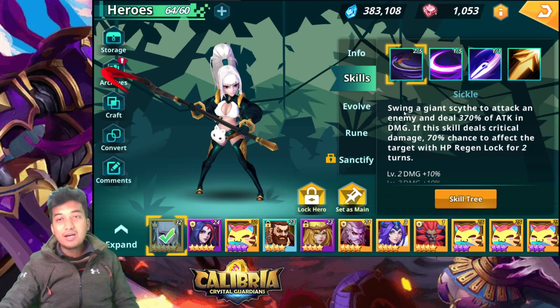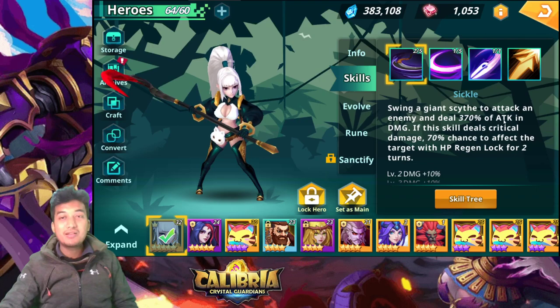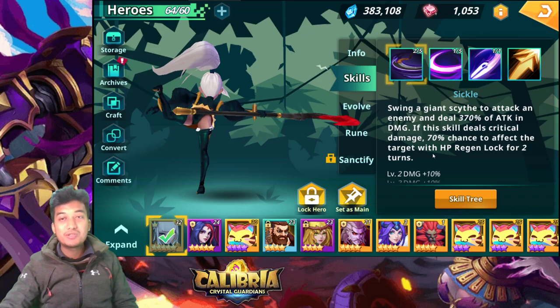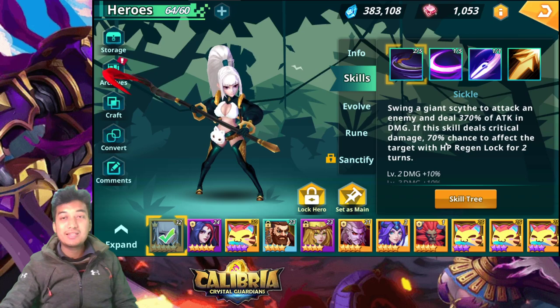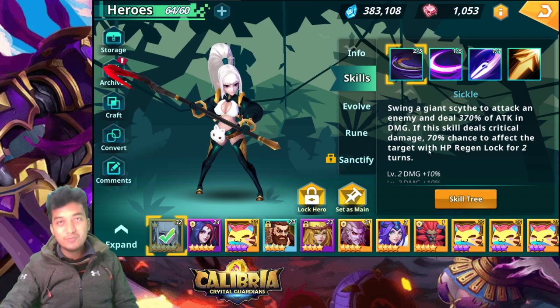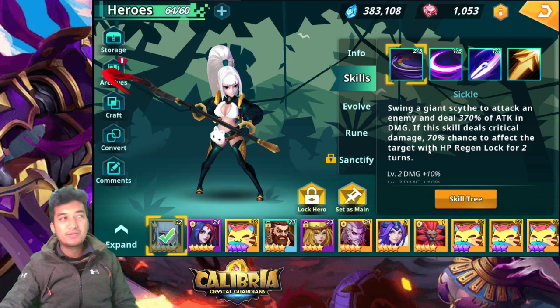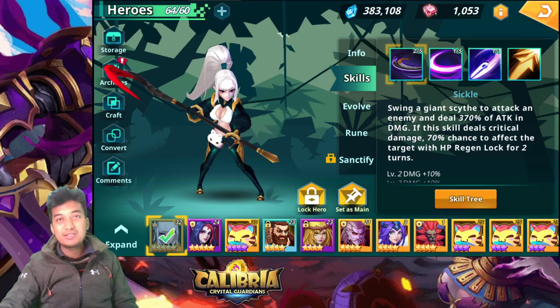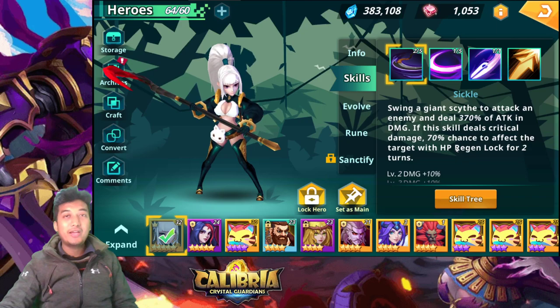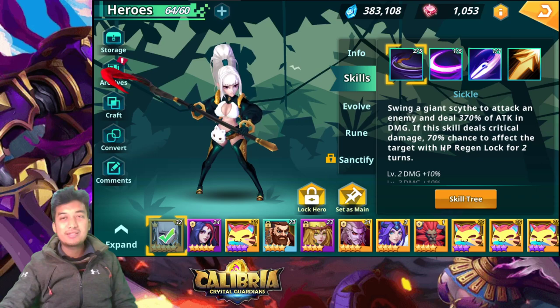The next skill is Sickle: swing a giant scythe to attack an enemy and deal 370% of attack in damage. If this skill deals critical damage, there's a 70% chance to inflict HP regen lock for two turns. This is really useful in dungeons — for example, the catacomb boss that replenishes health again and again. If she can put this debuff on that unit, it can be really great.